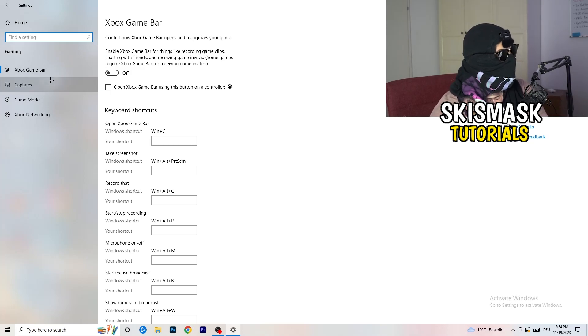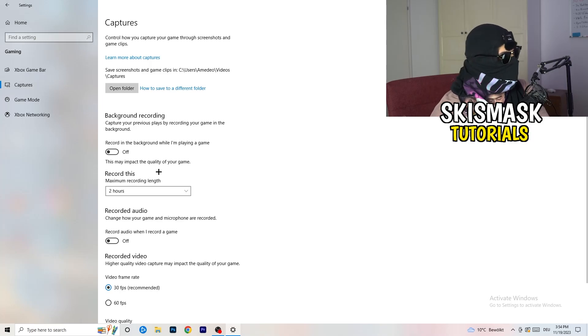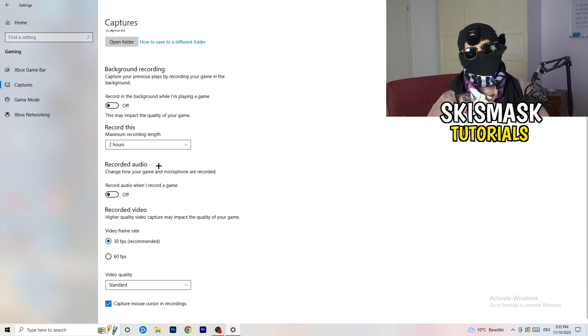Click on Captures on the left side. Go to Background Recording and turn off 'Record in the background while I'm playing a game'. If you want to record your game, use the right software — I use OBS, not Windows. Turn this off because background recording takes a lot of performance and can cause your game not to launch. Also turn off recording audio in the background.